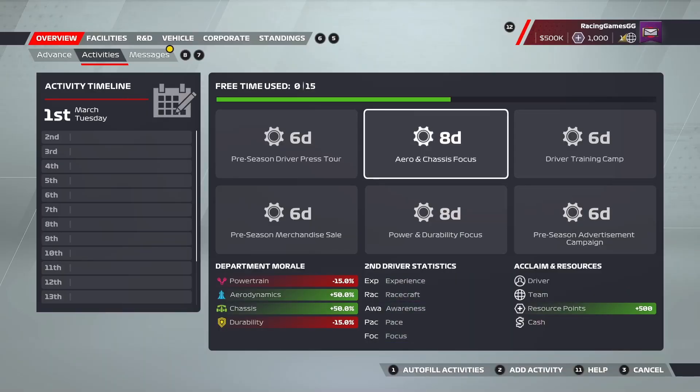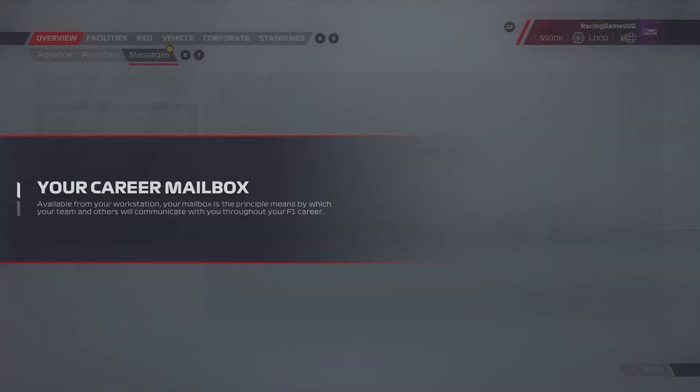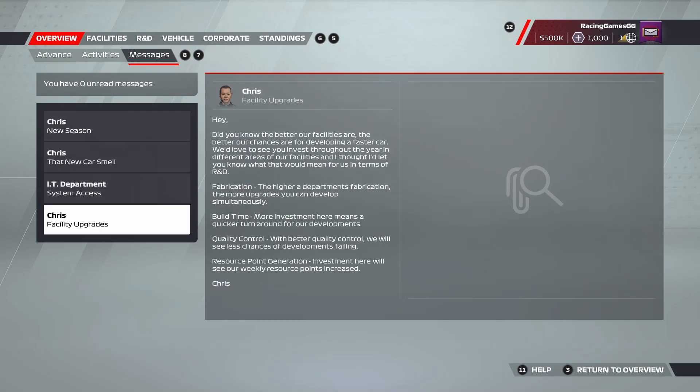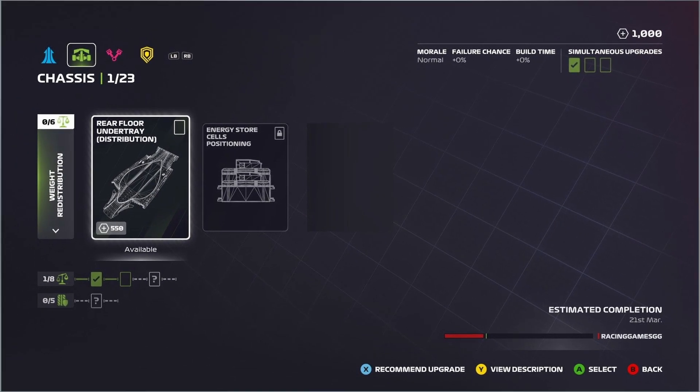It's time to get your welcome interview with Will Buxton out of the way. The only thing you should really pay attention to is making sure to praise each department. This can increase their morale and make your first round of R&D purchases cheaper — a crucial little trick as those R&D parts will make your car better.